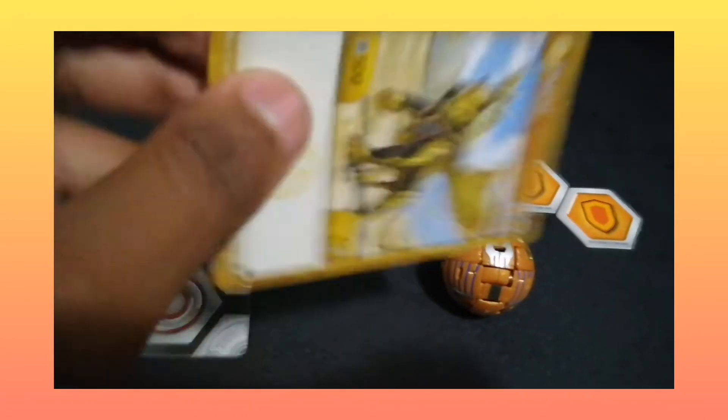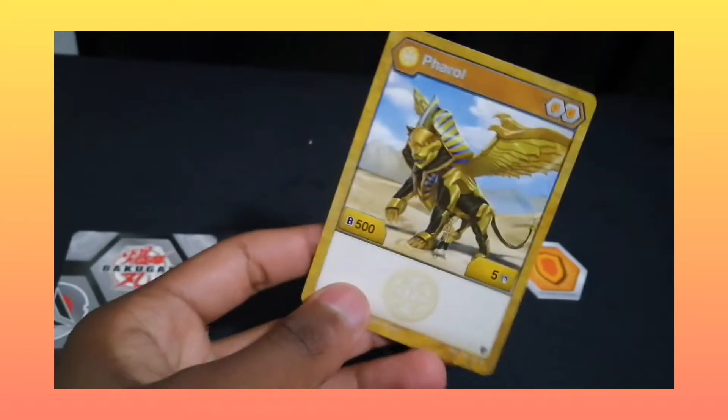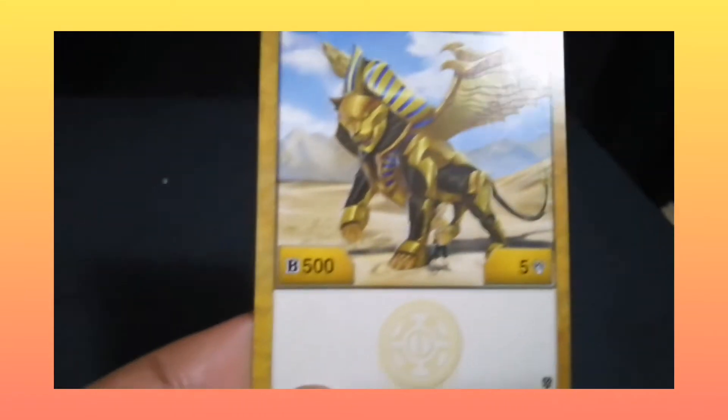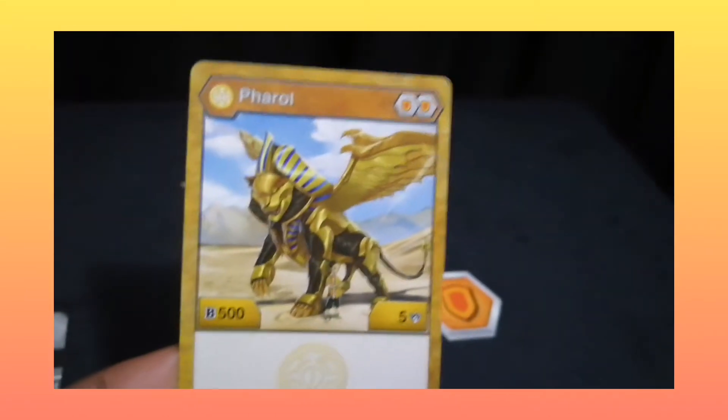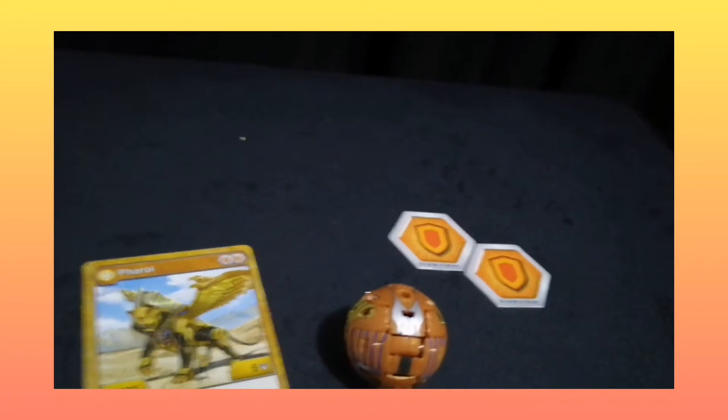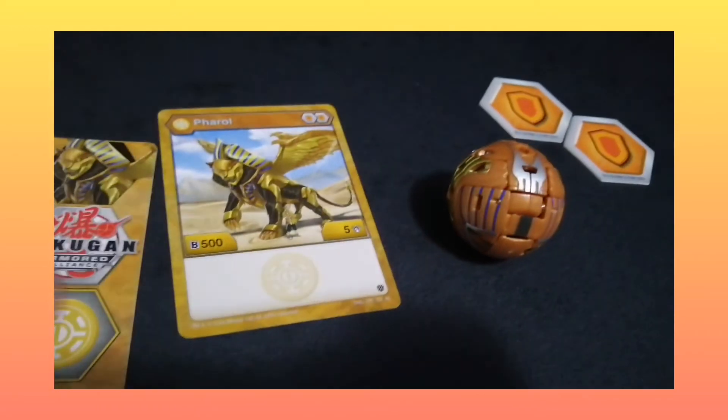Then you have Feral's character card. As you can see, Feral is an Auralis Bakugan with two shields, and it is a 505 — pretty balanced, a bit vanilla, but if you have cards to boost it, this can be a good Bakugan for you. As you can see, the front and back match pretty well.